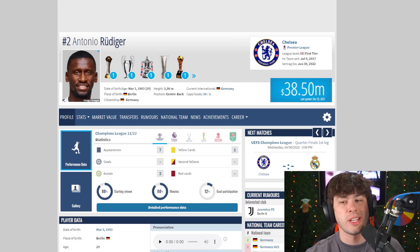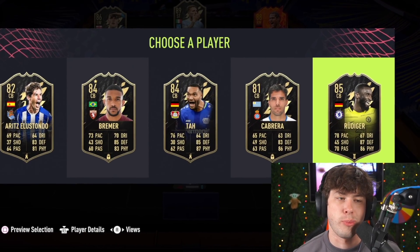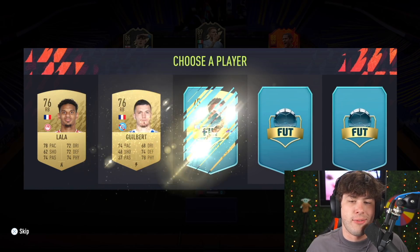Pretty sure this one is going to be Rudiger pretty easily, unless Jonathan Tah is higher value — nope, only 27 million. This one goes to Rudiger. I'm checking all the other players off camera too; I'm just going to only really show you guys the important ones.